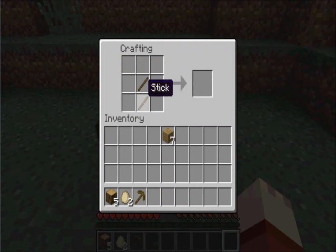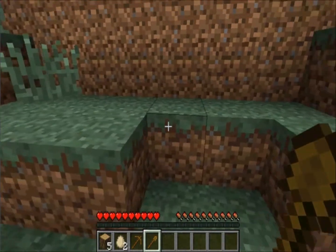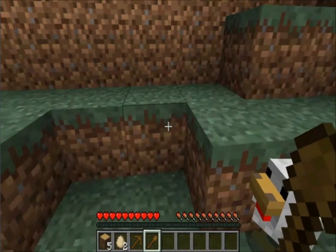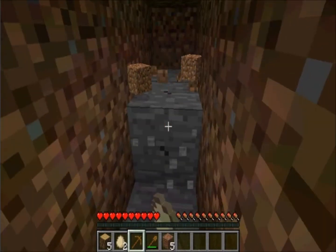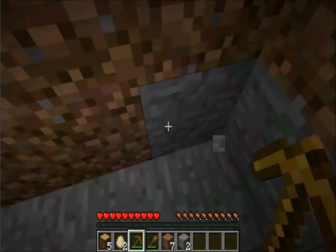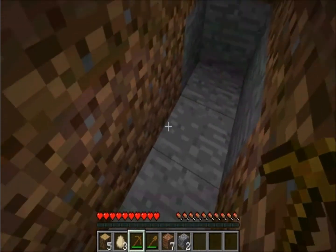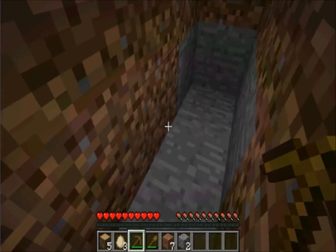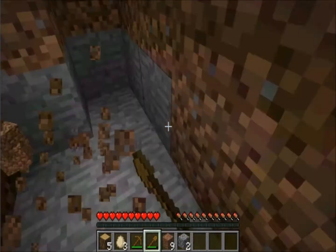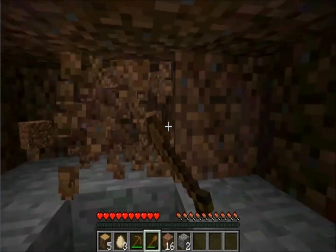Take the other two sticks, place them vertical, put a piece of wood plank on top, and you get a wooden shovel. So what we're going to do, as the sun is going down, is make an overnight hole — dig into the side of this hill. This is stone, which can only be mined with a pickaxe; you can punch it but you won't get anything. This is dirt, you can punch it and get the block, but it's always faster to use the right tool.